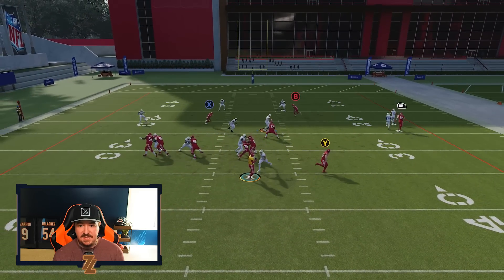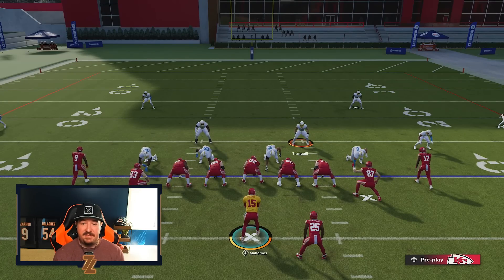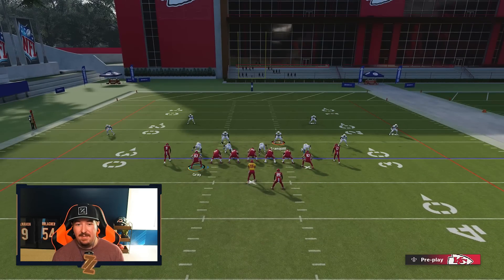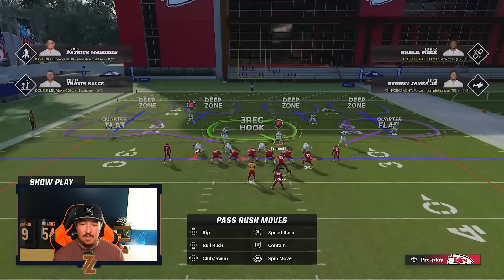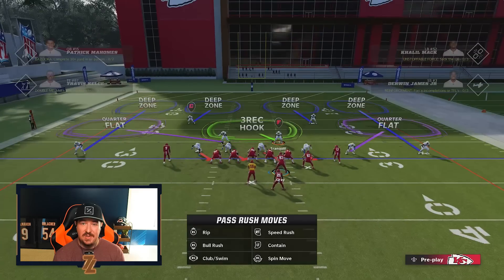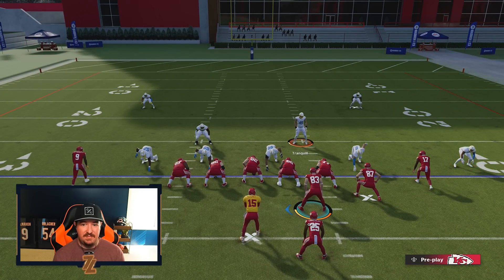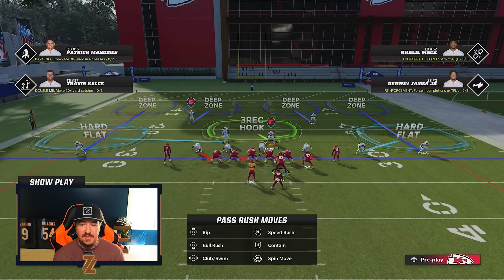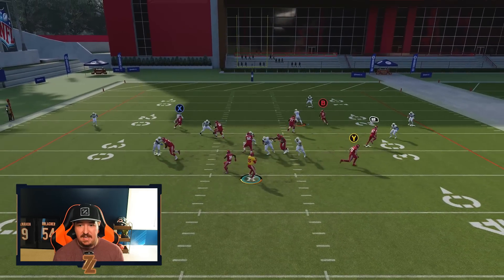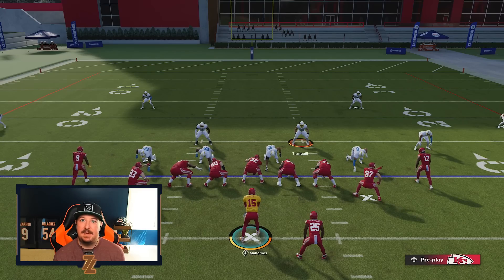Ball snapped, we drop back — done, nothing open, absolutely nothing open. If you're worried about them dumping off to the flat, that's what led EA to this lazy rule set — whoever gave them the feedback that this was a glitch faced somebody doing that dump-off. All you have to do is shade your coverage down. You're still going to get match on the wheel, match on the post, a hard flat for that motion player. You have to cover for literally half a second — ball is snapped, everything's covered, and they're taking a hit after half a second to a second. It's that simple.